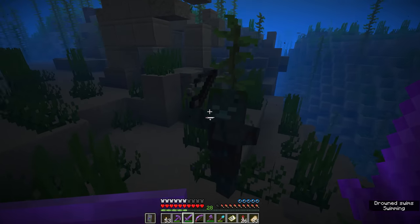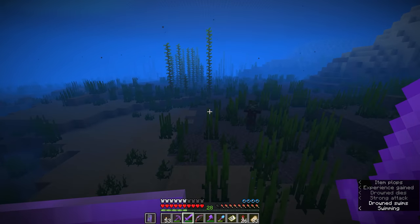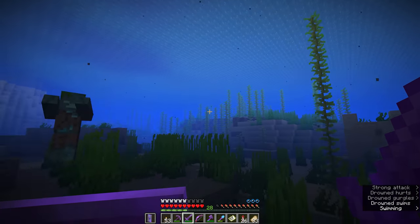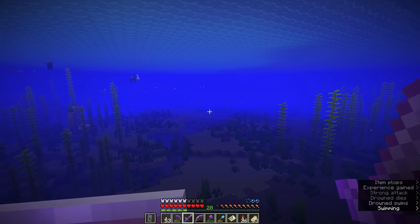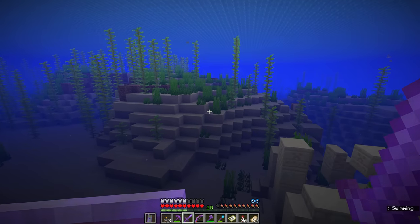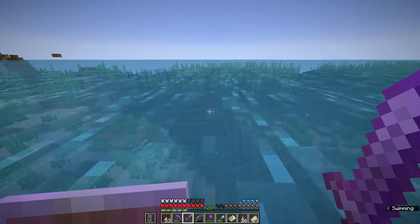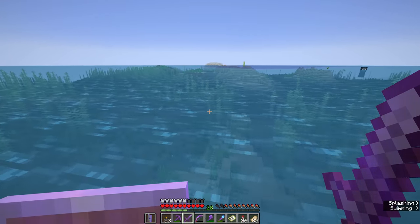We're not going to get to trident farms in this episode, but there are some really interesting ways of farming tridents, and some of the changes made in Minecraft 1.18 are going to be pivotal to how we design a Drowned farm in this update. For now though, I'm committed to finding my first trident by scouring oceans, rivers, and dripstone caves, taking on the Drowned hand to hand.